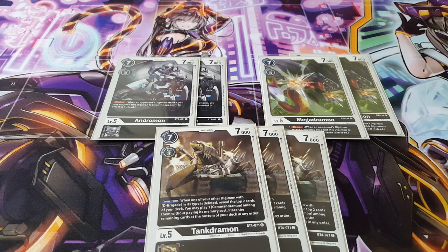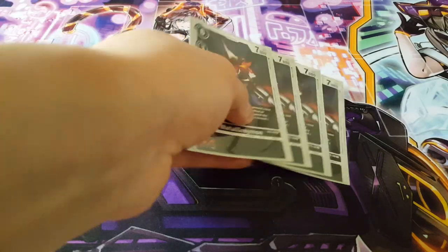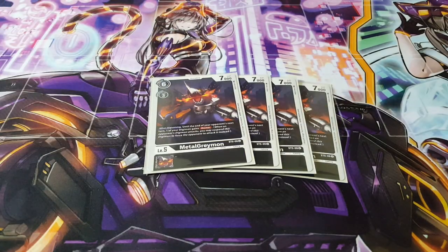When it does go off, it is such a satisfying thing. Last of our level fives, we're playing MetalGreymon. When Digivolving, until the end of your opponent's next turn, you get to give one of your Digimon Blocker — something you really want to get the boost from the Kapurimon. It's a really nice card to give certain Digimon what they actually need, and in this case we are focusing on Blockers.